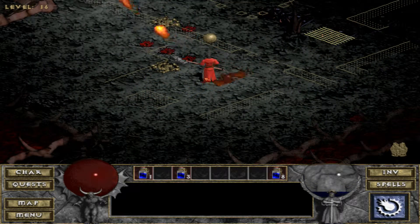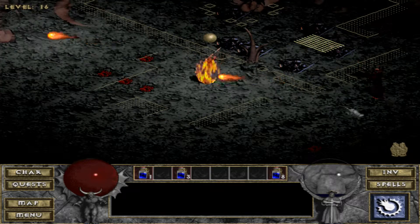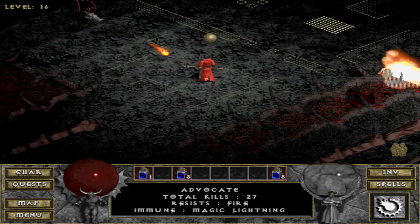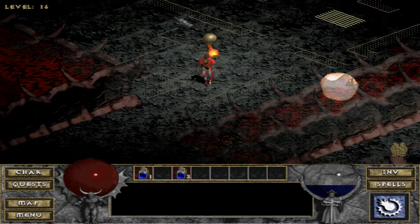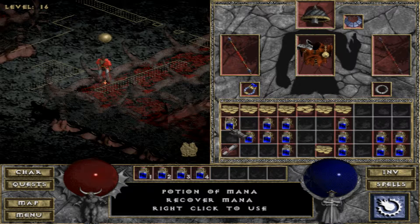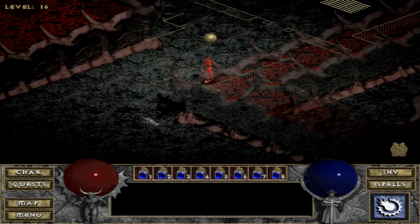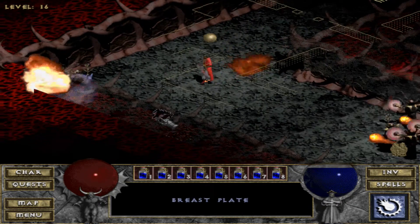There's a ton of these guys. This one does not want to die — he just moves away every time I throw a fireball near him. There we go, finally got him down. I probably need to be a little bit more strategic about how I'm doing this as opposed to just blindly shooting as many spells as I can.